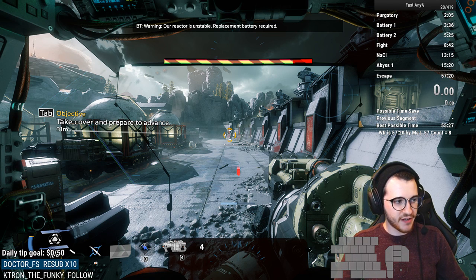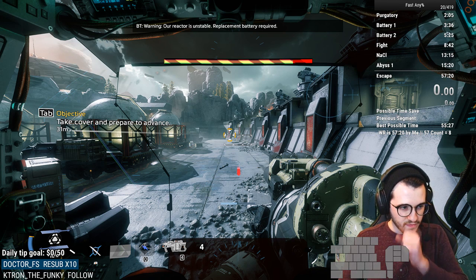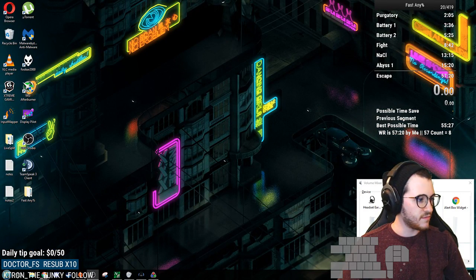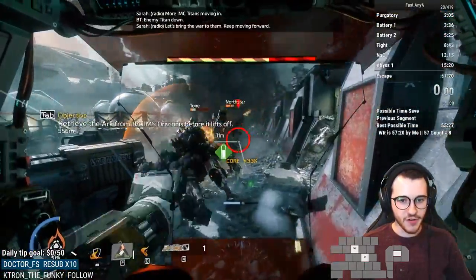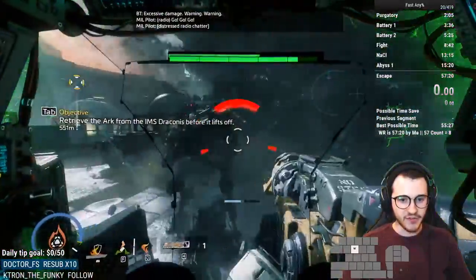I'll give you an example of what I'm normally looking for and narrate what I'm doing as I go. So we're going to shoot out the Tones here, switch to Scorch, and put up Flame Shield.